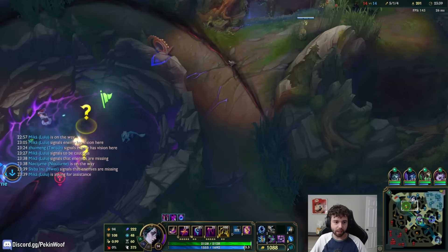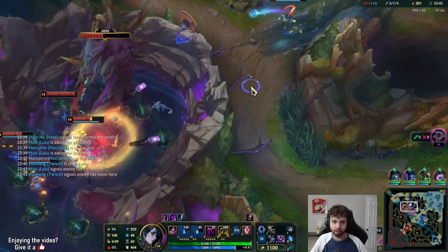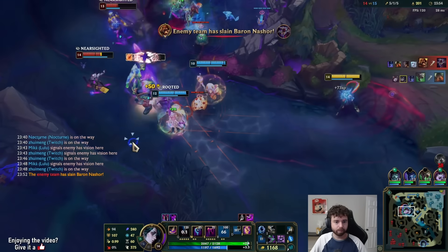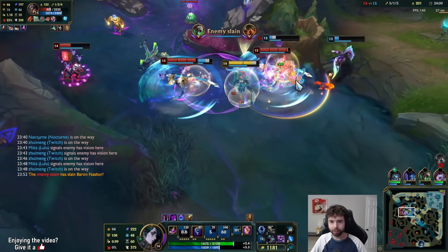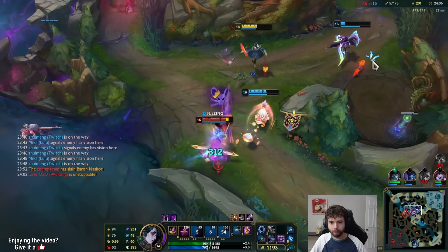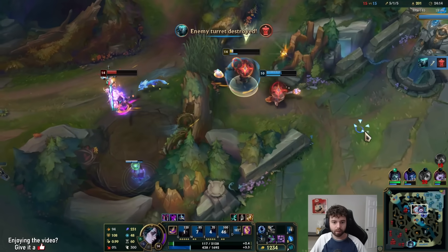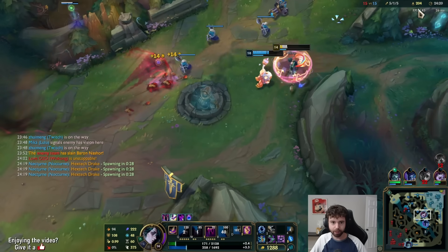Our vision control is trash and they are just going to do it. At least we double W'd to try to defend. I can't believe that with all of our shields — my shield and Lulu's shield both — we somehow survived. It was just barely enough.